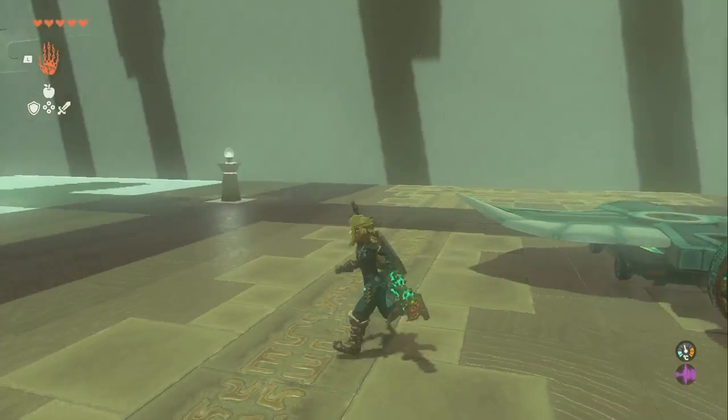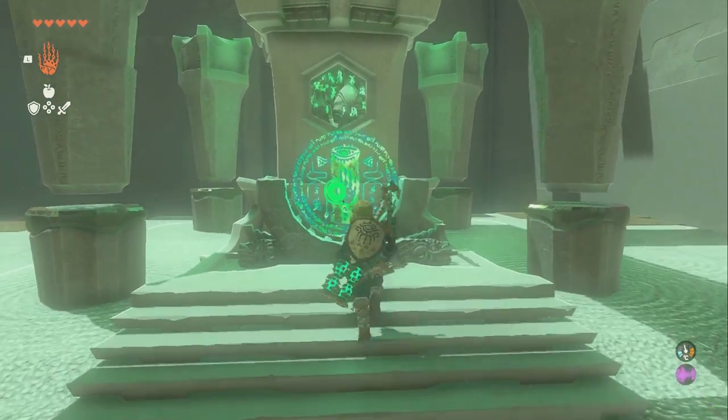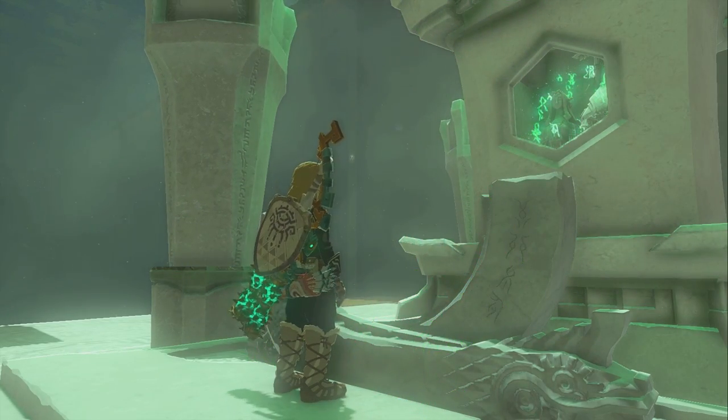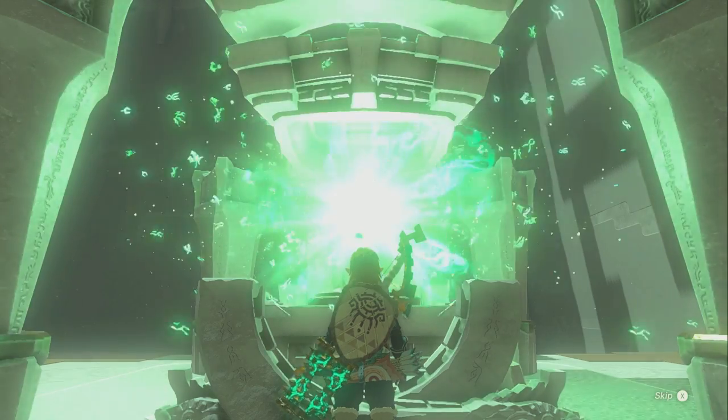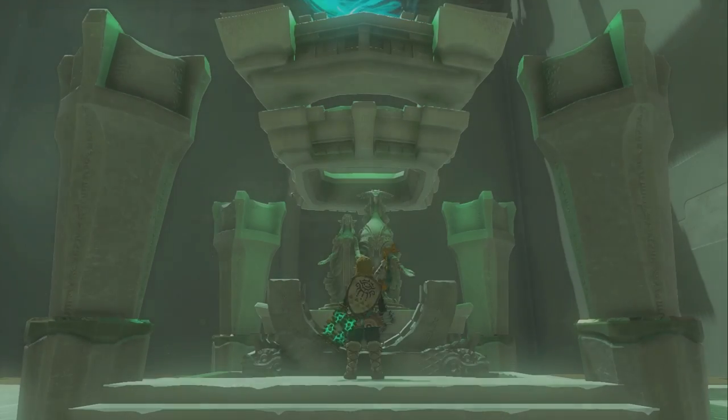You don't have to stop it, but I just feel like I have to. After that we're at the end of the shrine — go ahead and activate this and get your light of blessing. So there you go, guys, that's how to do that puzzle. If you have any issues with this shrine, now you know where it is, how to get to it, and how to beat it in The Legend of Zelda: Tears of the Kingdom.